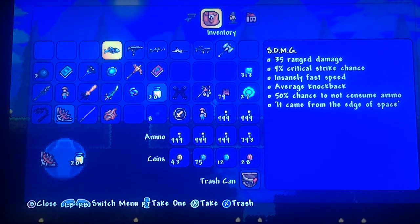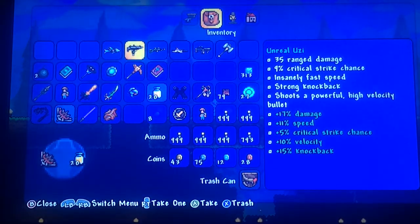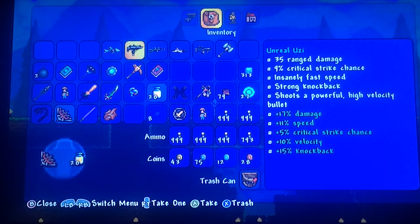So now I'll go over the stats. The SDMG: 35 range damage, 9% critical strike chance, insanely fast speed, average knockback, 50% chance to not consume ammo. It came from the edge of space. The Uzi: 35 range damage, 9% critical strike chance, insanely fast speed, strong knockback, shoots a powerful high velocity bullet — plus 17% damage, plus 11% speed, plus 5% critical strike chance, plus 10% velocity, and plus 15% knockback.